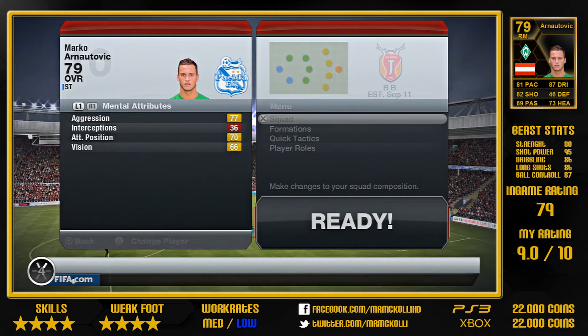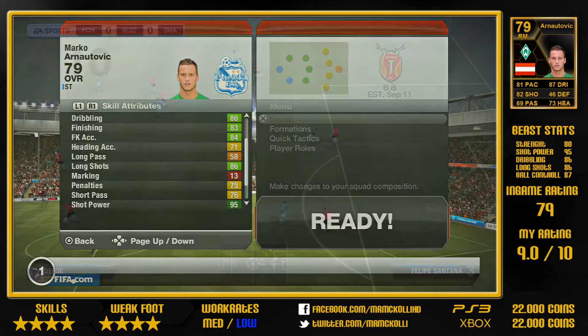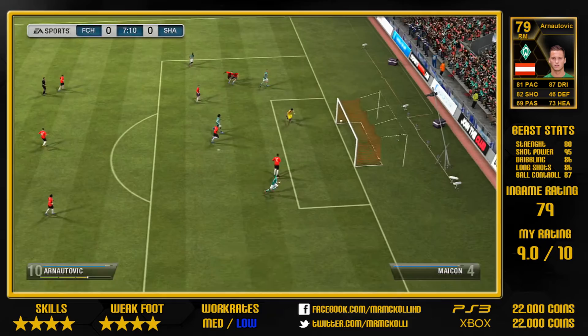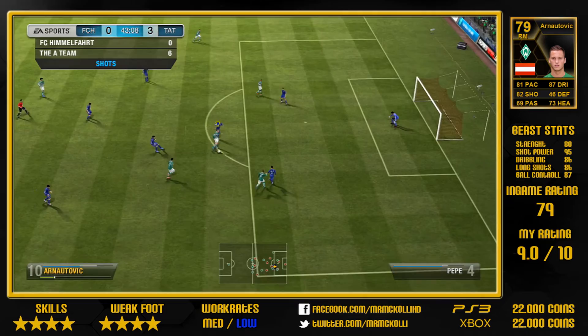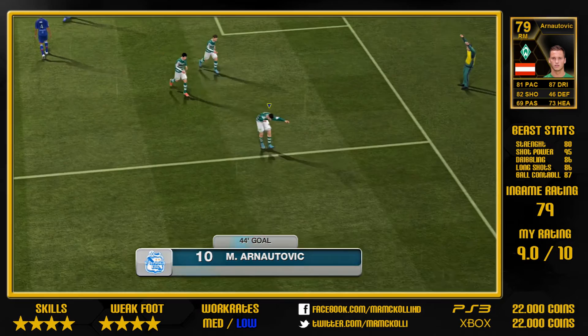He still has four-star skills and a four-star weak foot, and his work rates are medium and low. The most impressive thing about Marko Renatovic is his incredible shot power — 95 shot power — and you can feel it with every shot you take. He has nice long shots, he's clinical in front of goal, he has very good ball control, and he does play very good solid passes, so you can play one-touch football with him for sure.